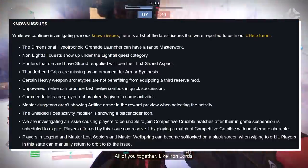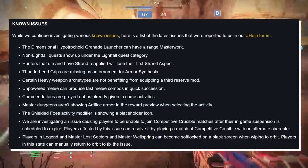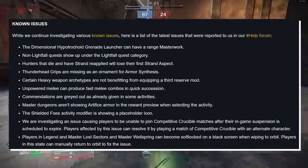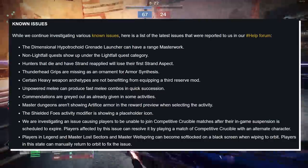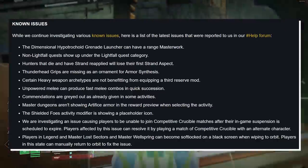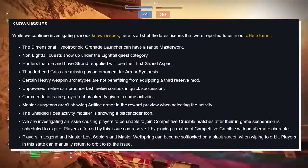Now, a number of known issues. One interesting one: we are investigating an issue causing players to be unable to join competitive Crucible matches after their in-game suspension is scheduled to expire. Players affected by this issue can resolve it by playing a match of competitive Crucible with an alternate character. So guys, if you get locked and you're still locked out, jump on another character, play comp, and then jump back on your main.